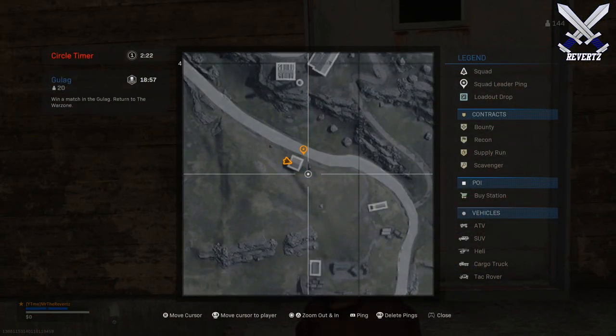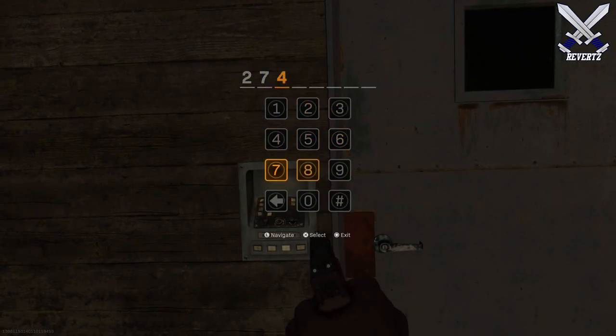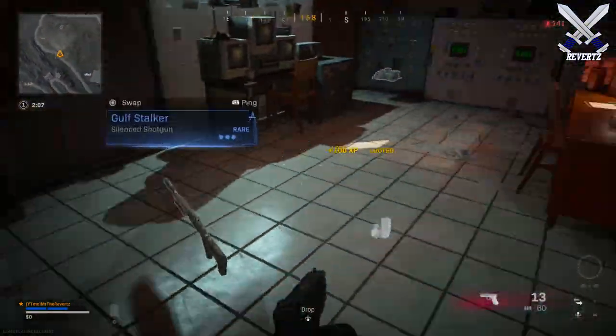The next location is the shack by TV Station in the F4 region, and the code for this one is 27495810. The loot inside isn't as bad as the first one, but it's definitely not a spot to expect something really good to be inside.